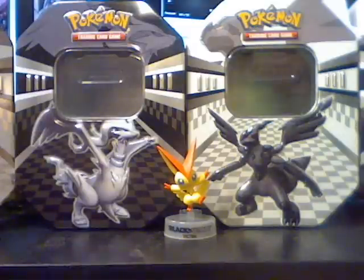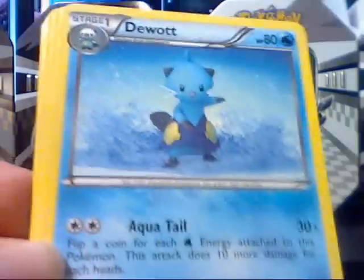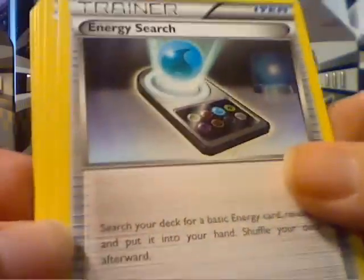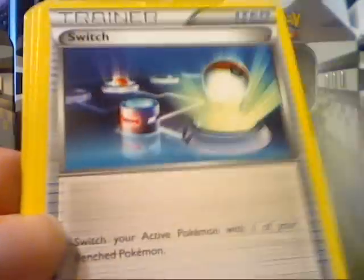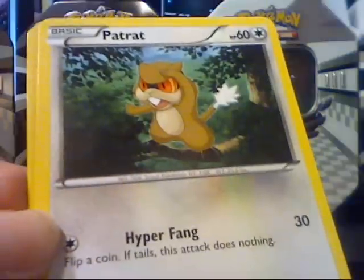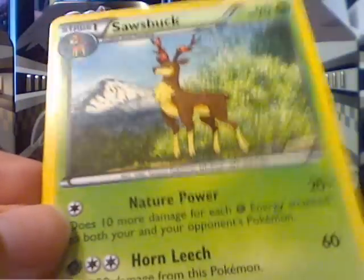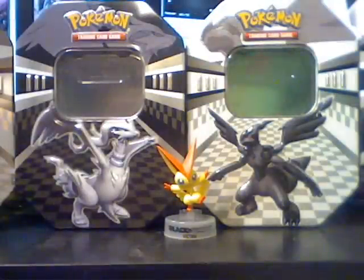Final pack from this tin is a Reshiram pack. We've got Volbeat. Dewott. Servine. Energy Search. Oshawott. Purloin. Switch. Patrat. Reverse Energy Search. And another Sawsbuck. So it's pretty cool.